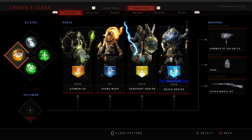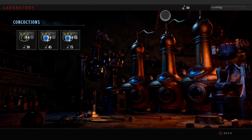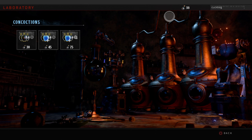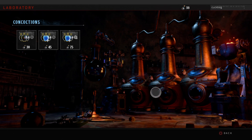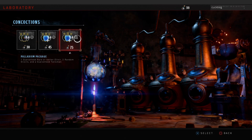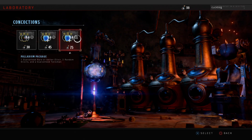If you guys are wondering why some of my elixirs are different colors than yours, it's because I have different rarities that I bought in the store. You can do this too by going to Laboratory. You can see in the top right you have elixir currencies. I have 38 right now because I just bought some, but you can buy one of these combos for 30, 45, or 75. I used the 75 twice, which guarantees a rare or better elixir, two random elixirs, and a guaranteed Talisman.